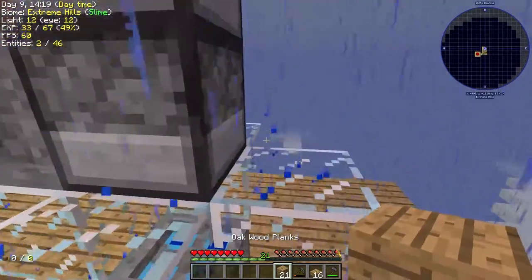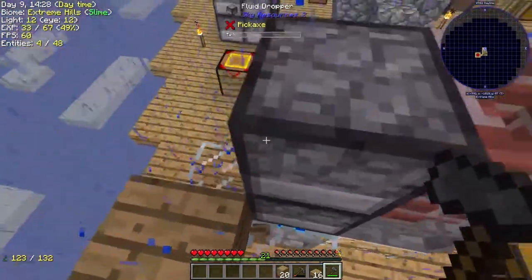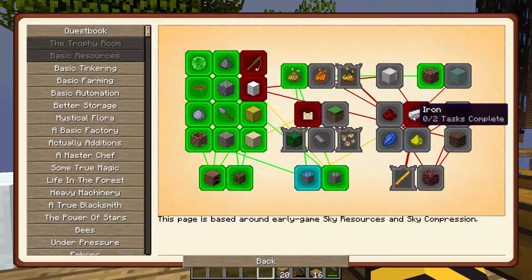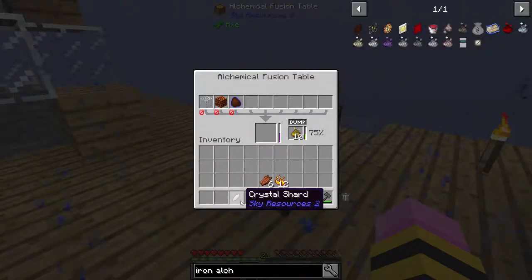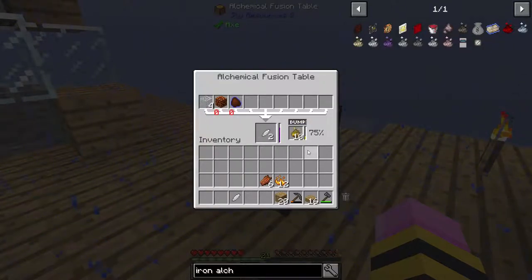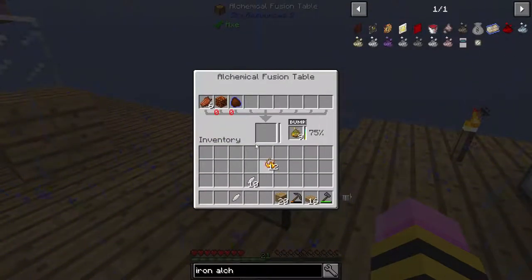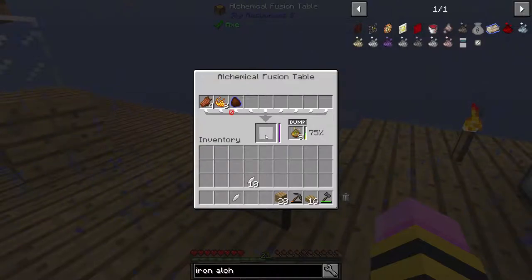Let me show you how this thing actually works. Over here you can see: with a condenser setup, using crystal fluid and iron alchemical dust, you can make an iron ingot. This is how we're going to get metals. You're going to want a couple of crystal shards for this part because you're going to be going through a lot of these. There's a way later on to make different combinations to get even more crystal shards, but for now using straight-up glass is the best method.